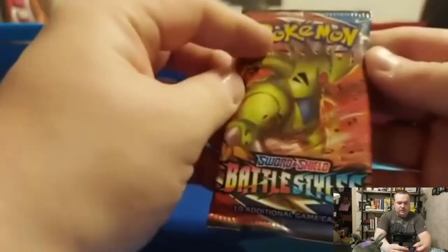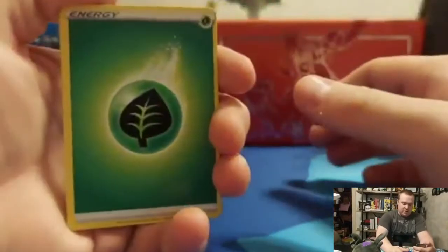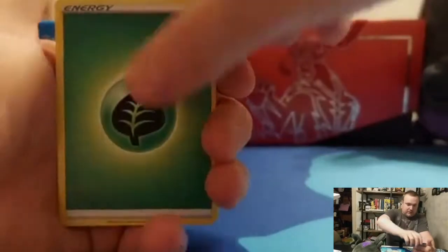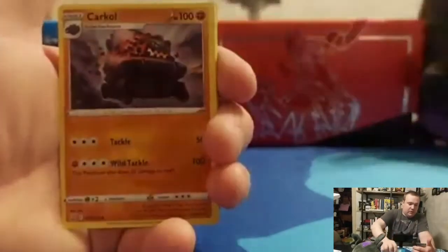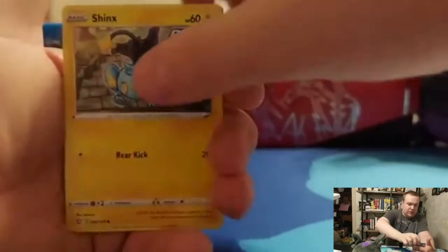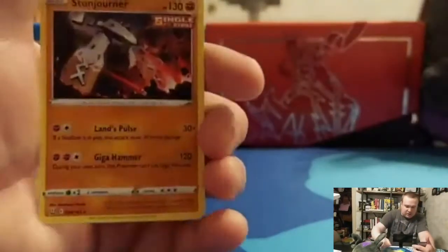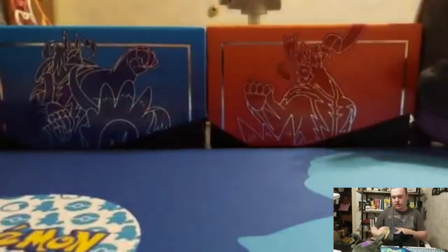I figured we'd start with the Tyranitar pack. I hope we pull Tyranitar more than any other pack art today. None of these packs came from Target. Energy, Golbat, Bruno, Karkle, Salandit, Roly Coly, Esper, Shinx, Blipbug, Karina's Focus, and a Starnjourner — non-holographic.